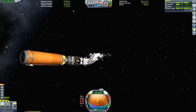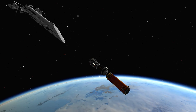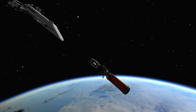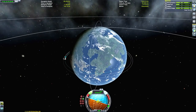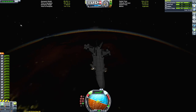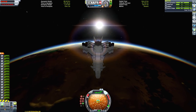We can close the bay modules again and do a quick beauty shot of the lights lighting up and deploying the solar panels. We will be deploying a larger set of solar panels in the final module, but we've got these little ones for now just to provide some power for what's up there. Then we can burn once again to get our encounter with the Kerbal Space Center.